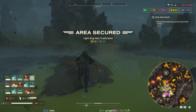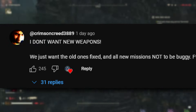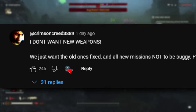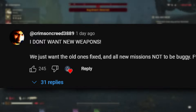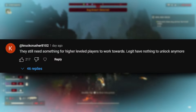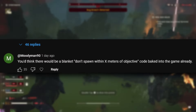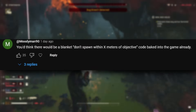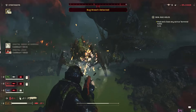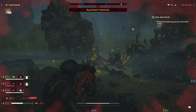Alrighty, with all the information being said, this is your Helldivers 2 news. If you guys would like to be featured in the next video, comment down below. The first comment is from CrimsonCreed3889, who says: 'I don't want new weapons. We just want the old ones fixed and all new missions not to be buggy.' The second comment is by CruxCrusher8102: 'They still need something for higher level players to work towards — legit have nothing to unlock anymore.' And the third comment is by MoodyMan90: 'You'd think there would be a blanket don't-spawn-within-X-meters-of-objective code baked into the game already.' Thank you guys so much for the support and I will see you in the next video.